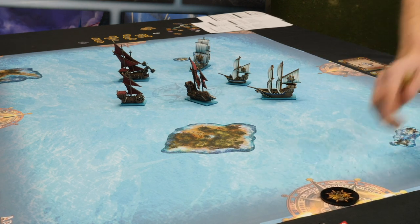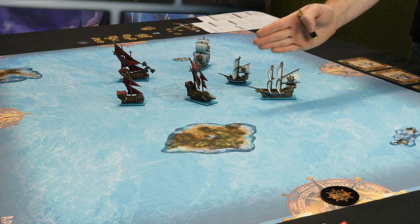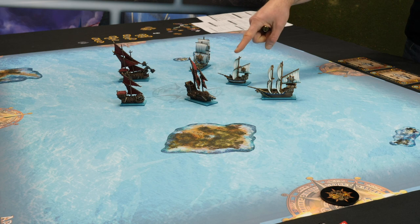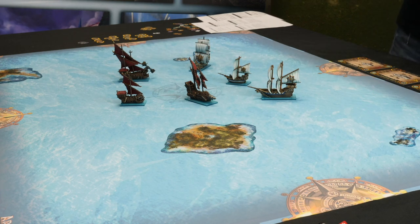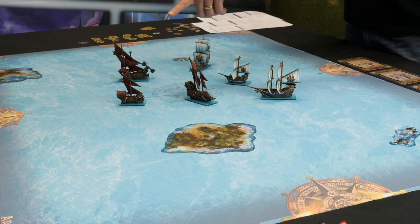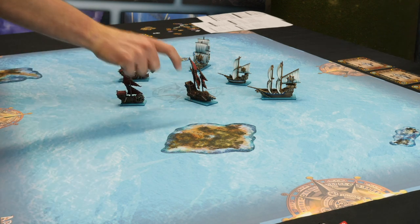Initiative determines the order that the boats move in, and that's determined by the wind. The wind blows parallel with one edge, and as it hits each ship's base, that's the order they activate in. So currently this ship would activate first, then this Orc ship, then the smaller Orc ship, then the Basilean ones in order. If the wind moves to a different compass point, it changes the activation order — so there's a tactical element in lining yourself up to get initiative before something else does.